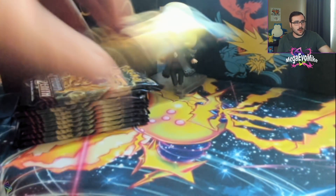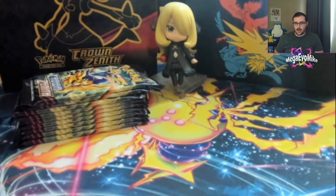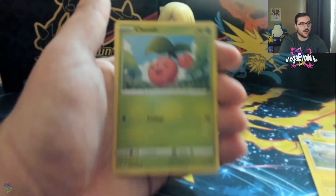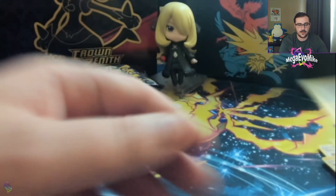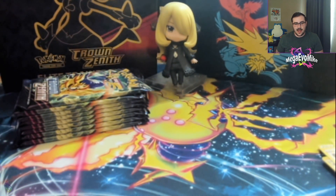We've already made out pretty well with our Regidrago and Regielecki boxes. Let's see if we can keep it going. We got the pack art — looks so nice. Rare Candy, Luxio, Youngster, Cherubi, Starly, Switch — no alarm going off, that is nice. Exeggcute, reverse Luxray, and a Tauros. One of those mons — like I said, you're gonna get a lot of those vanilla packs here and there. But I'm still hyped for all the sweet character rares coming out of this set. You never know what's gonna pop up.